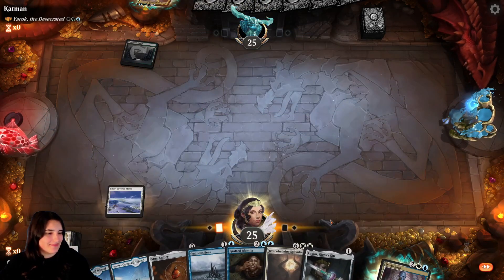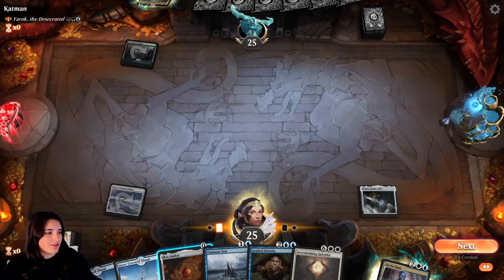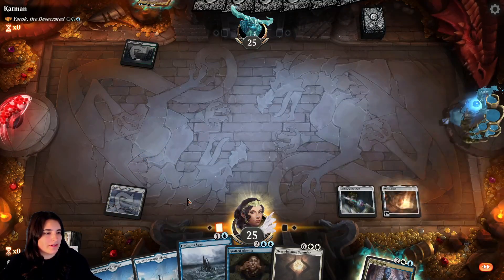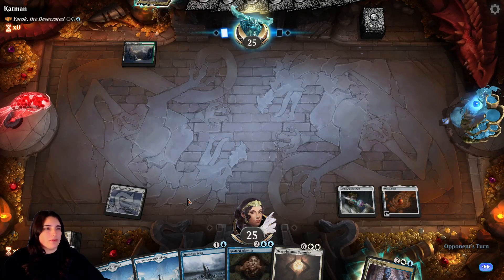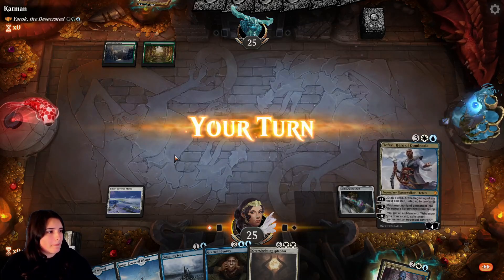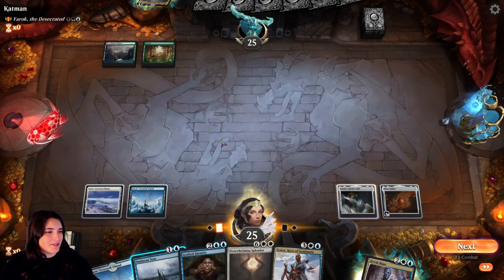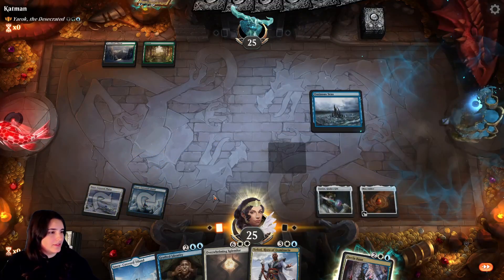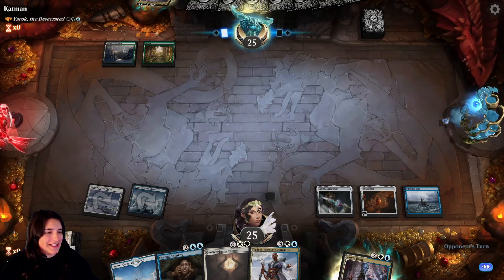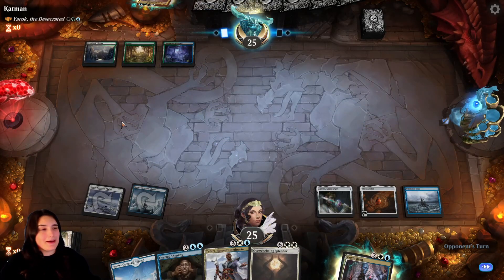Our goal is to get Overwhelming Splendor out as soon as we can. I need one more land to put down Dovin — and Teferi, actually I need two for those. We can get Ominous Seas out though, and start creating those tokens. We'll see if he does anything about it.